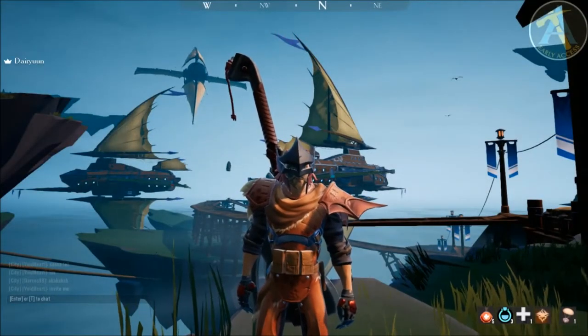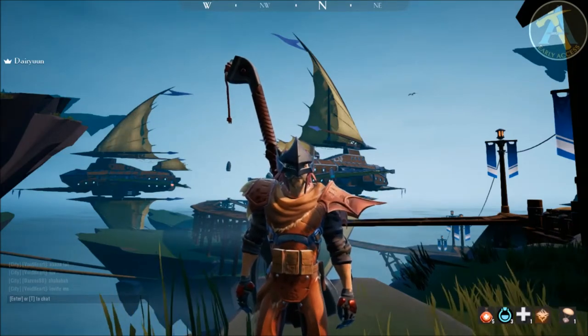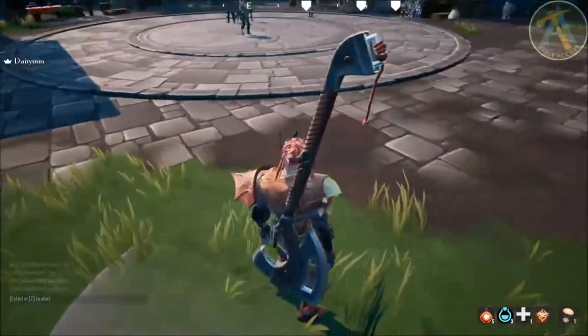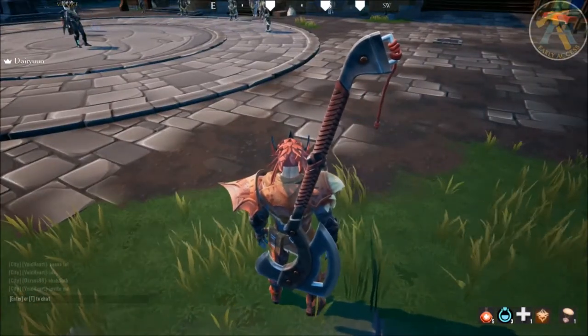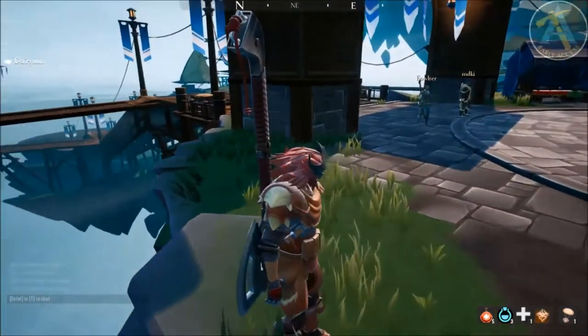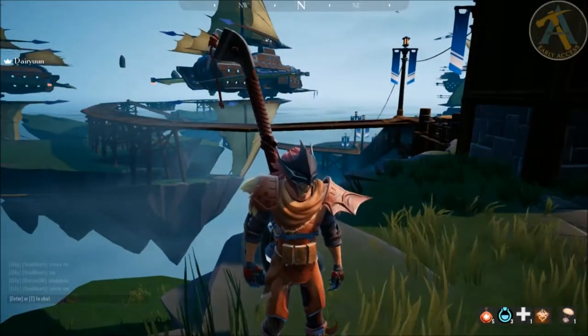Ladies and gentlemen, welcome back to Dauntless and the Fearless Slayer's Guide, in this case, to the Axe. Today we're going to be taking a look at the Axe. The Axe is one of the power weapons in Dauntless. Last time we covered the sword, which is a good balance between speed, power, and range.